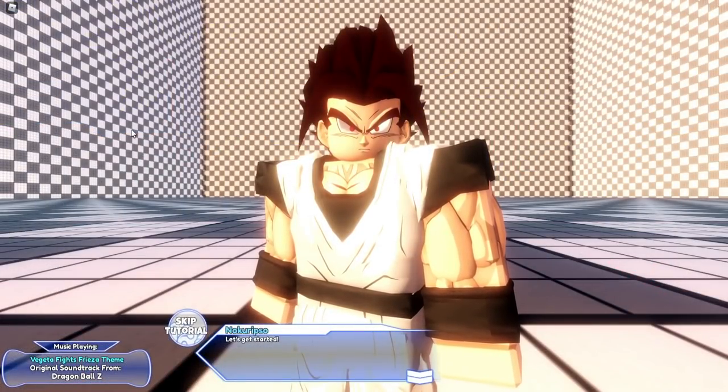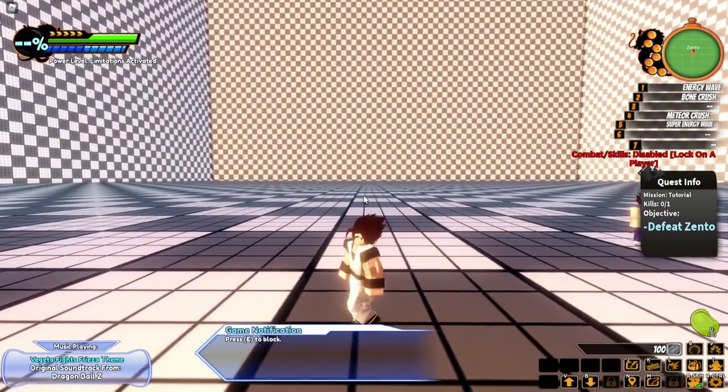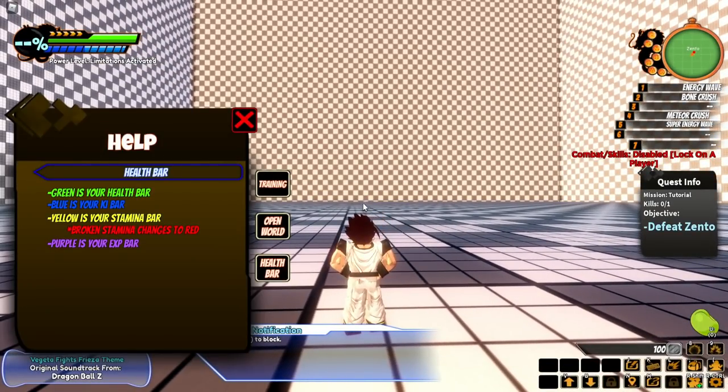Alright, we're in the tutorial world. Let's get started. This is how the menu looks — we've got Energy Wave, Bone Crush, some skills on the top right. Press E to block.